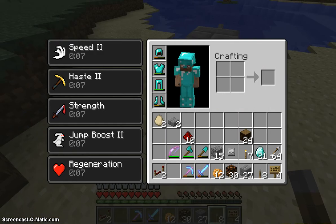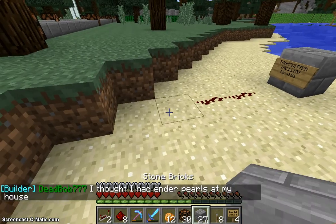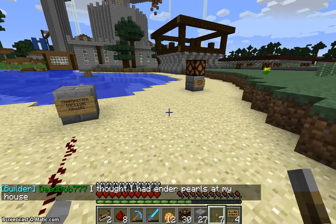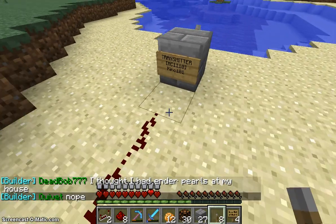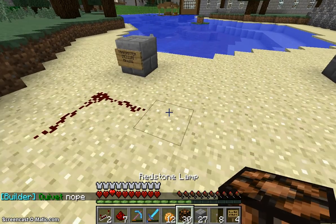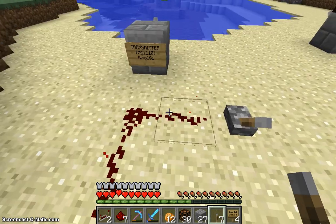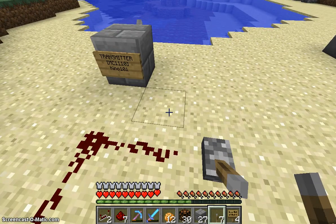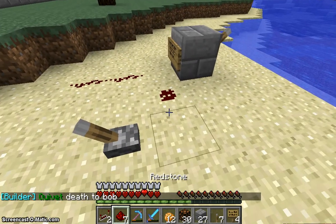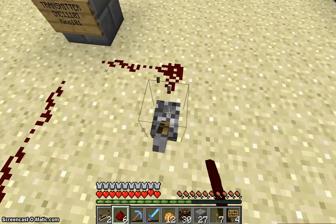Now you don't have to use a sign or a lever directly. You can also run some redstone current into it and power the redstone current, and you will see the lamp turn on and off. One thing that doesn't work is leading a piece of redstone into the side like this — the lamp doesn't turn on. What you can try is to put it into the side like that, but still it doesn't work.